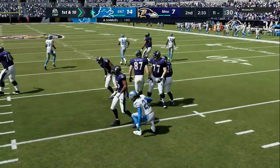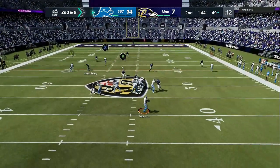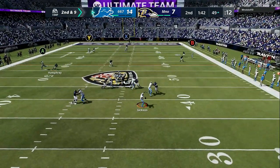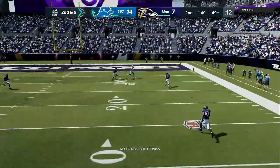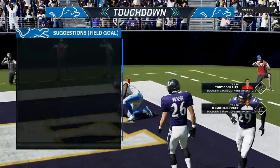Number one, he's always rolling out of the pocket because of when I set up the A and B gap glitch. Number two, I have perfect coverage and I only leave one part of the field open every single time on purpose.